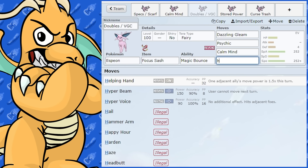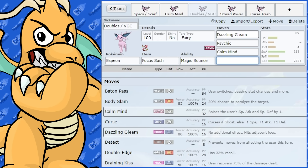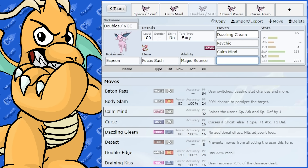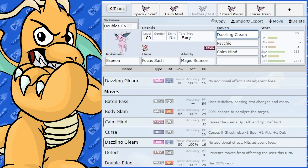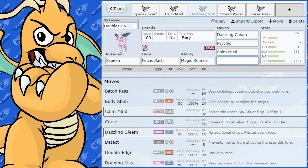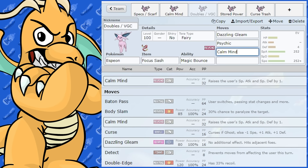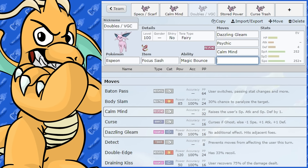Helping Hand isn't going to be too much of a help — pardon the pun — since you're mostly going to be attacking with Dazzling Gleam. The main way to play Espeon in doubles is Tera Fairy, Dazzling Gleam, and Calm Mind. You could also pair it with a Follow Me or Rage Powder Pokemon to sponge attacks while you set up Calm Mind.